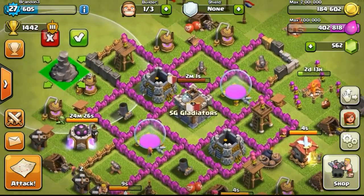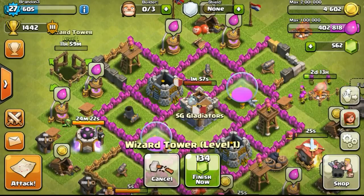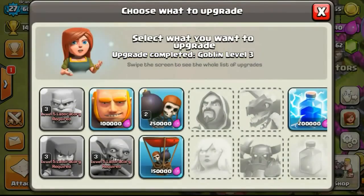Now getting one of the upgrades done - my Wizard Tower. I decided to upgrade the Wizard Tower because it took 12 hours, and after 12 hours I'll have another free builder and eventually use my gold, which I'm gonna farm, to pump into the walls again.